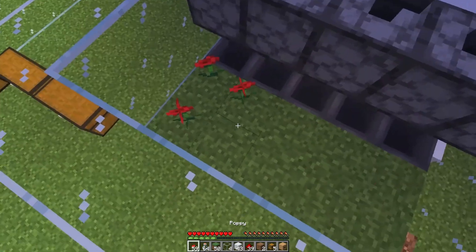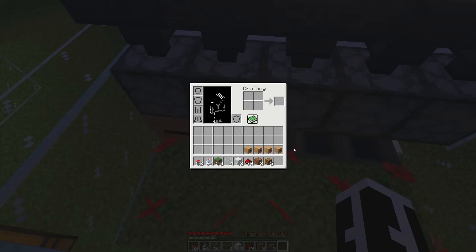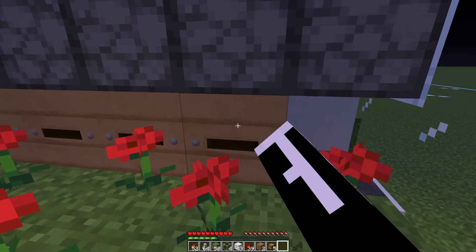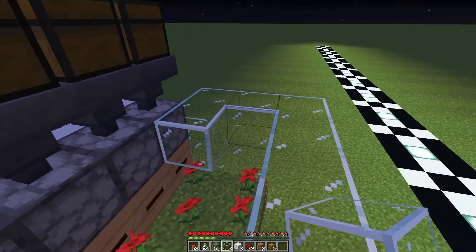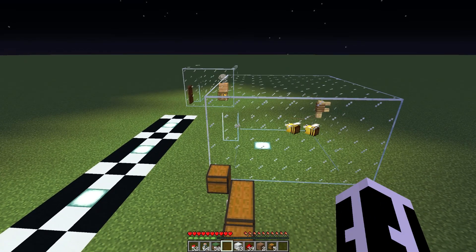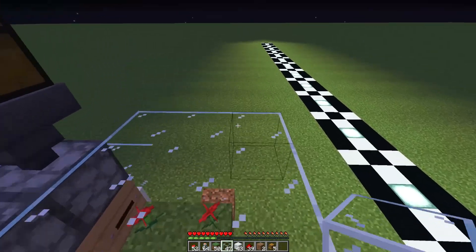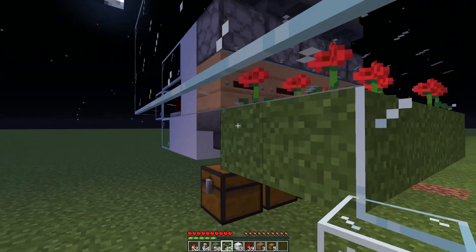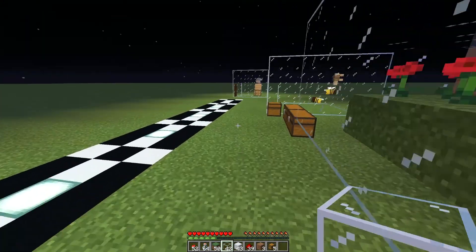Let's throw our flowers in and now put our beehives in. Like I said, they don't usually come out during the night so that's the best time to place them so they don't run away on you. Now we just close this off with glass - and I didn't bring myself enough glass, of course not. Abracadabra, I got more glass. Again, make sure there's no empty space so they can't just pop out. And that's it!